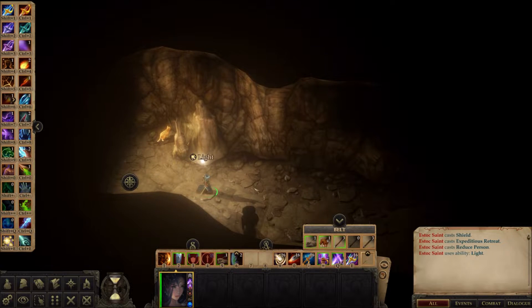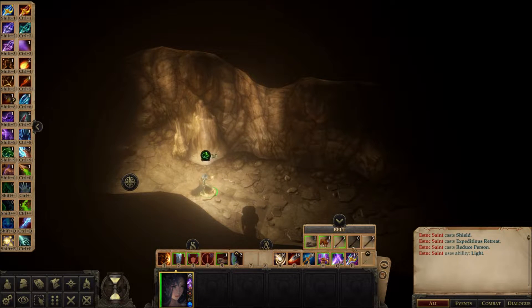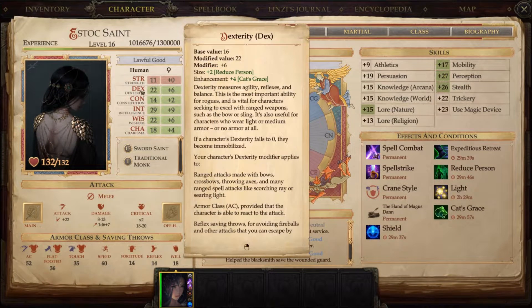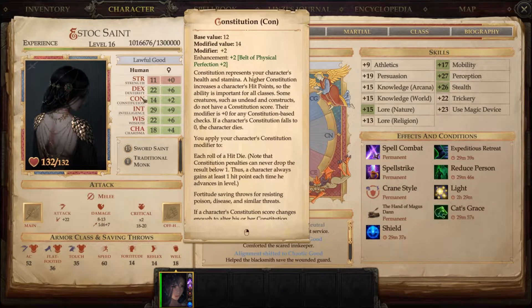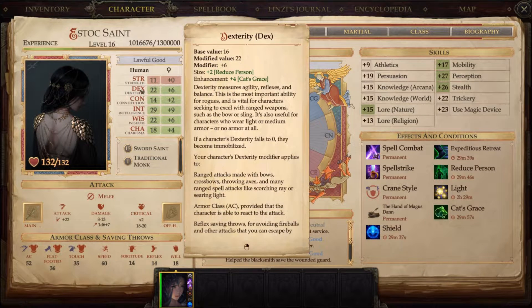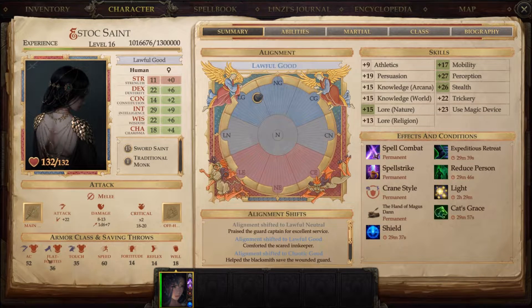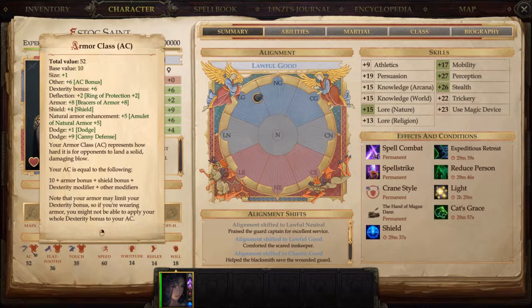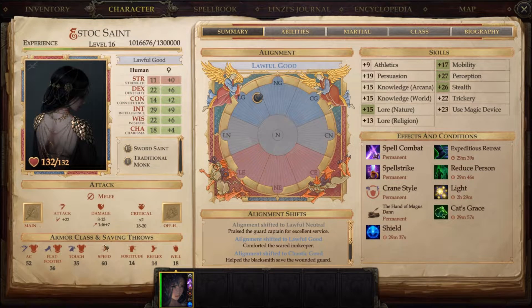I always have a light spell while I'm in, because why not. One thing I will extend will be Cat's Grace. Yes, this is kind of a waste since the lesser extend rod could be used on level 4, 5, and 6 spells, but I don't have many of those that are duration buffs anyway. I'd rather have Cat's Grace on me for a long period of time. You can see I'm rocking a Belt of Physical Perfection which is a +2/+2/+2. This is effectively +4 because Cat's Grace doesn't stack with the enhancement bonus, giving me another attack bonus and another dodge point to armor class.